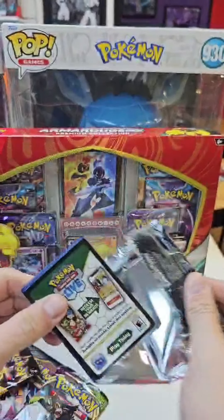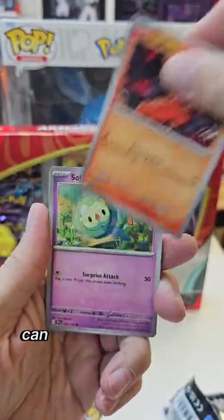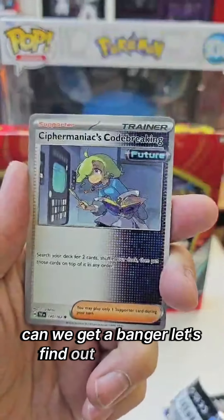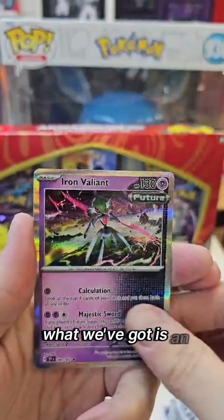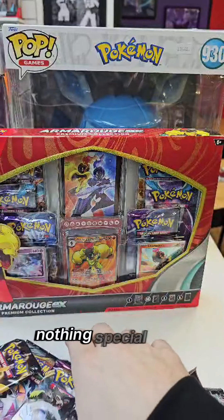Let's start off with Temporal Forces first — see what we get here. Can we get a banger? What we've got is an Iron Valiant. There's the code card if you want it. Nothing special in that one.